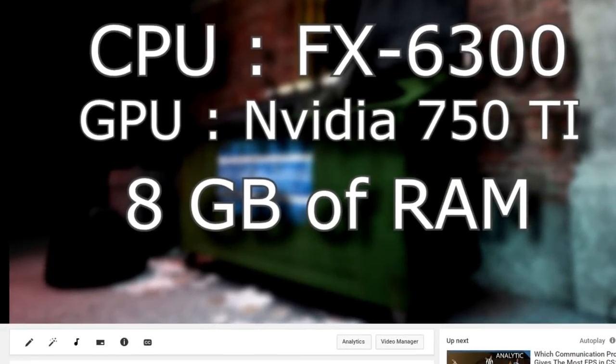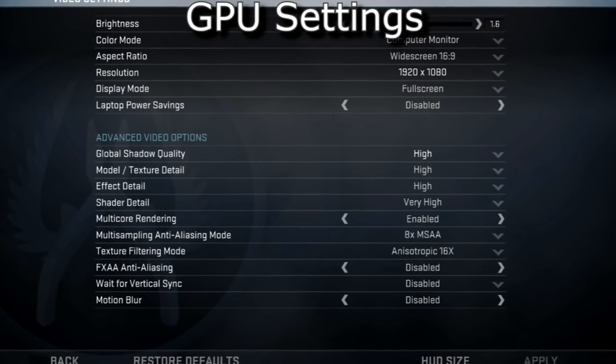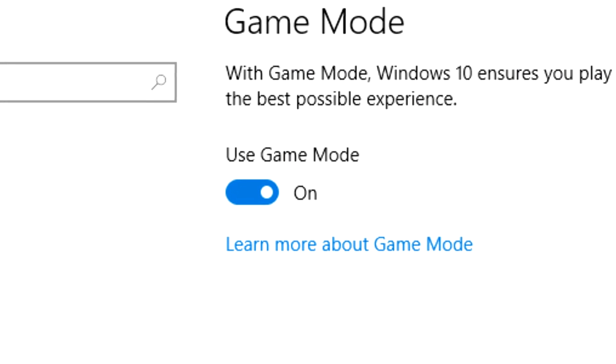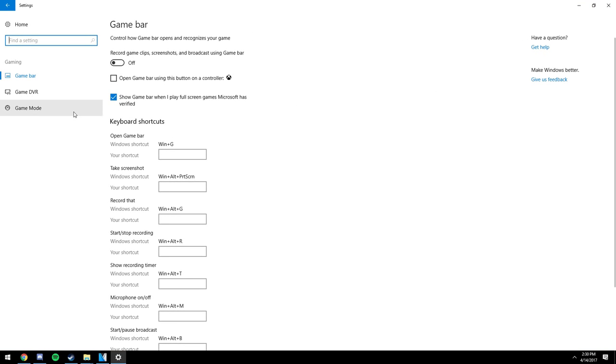So I started testing. Here are my specs — for like the fifth time. Here are my CPU limited settings, and here are my GPU limited settings. Next is to get Game Mode working. In PC settings, under Gaming, then Game Mode, I have Game Mode on.